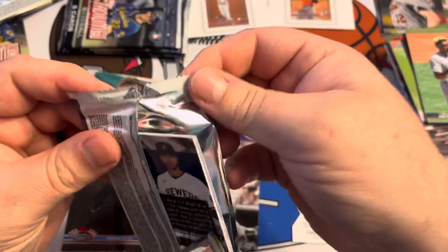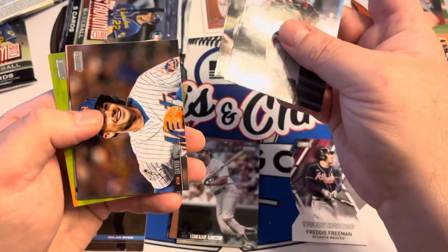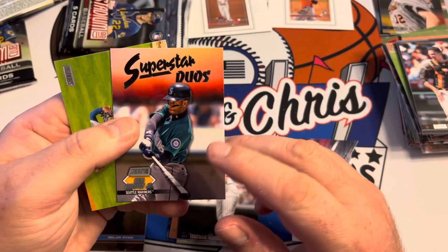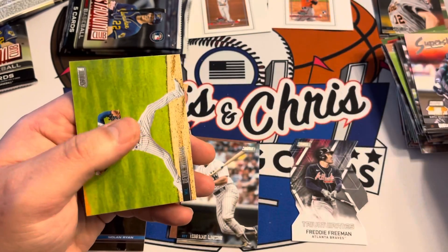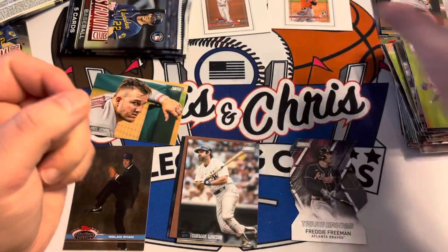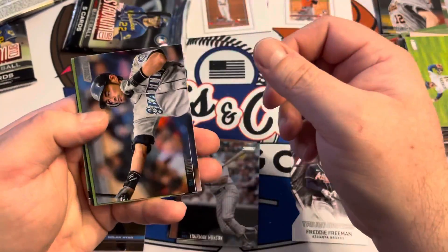Reggie Jackson in the A's uniform. Miguel Rojas red and Justin Dunn with his frosted tips hair. Looks like four packs left. Buster Posey, Hank Aaron, David Wright. Hey cool — Ken Griffey Jr. Superstar Duos with Randy Johnson. That is a superstar duo! And then Devin Williams — last year's national league rookie of the year.